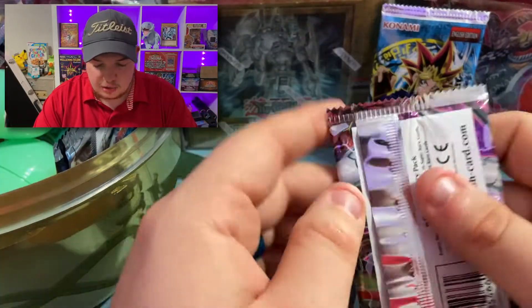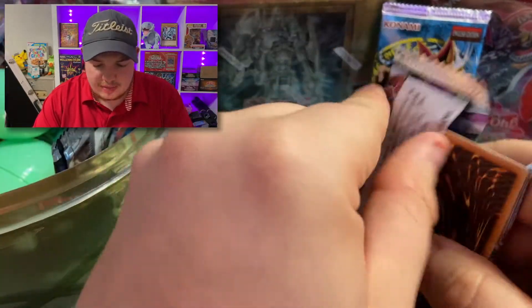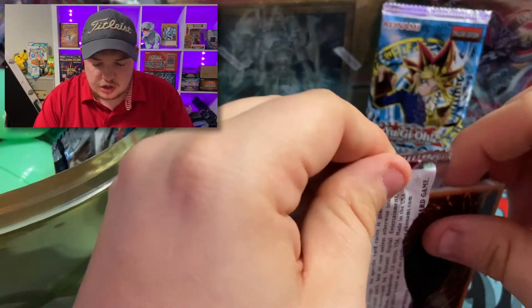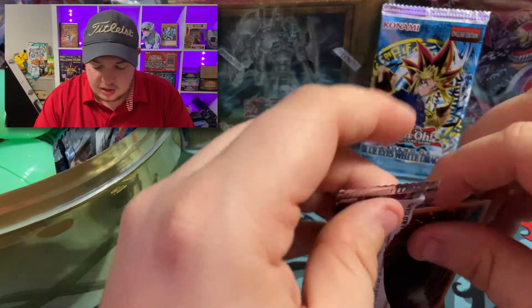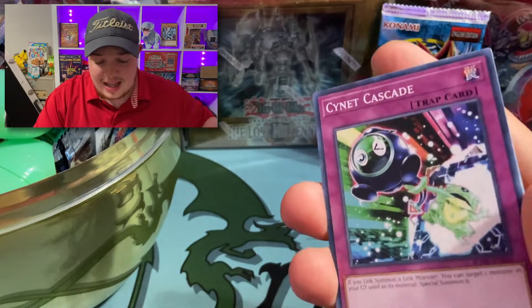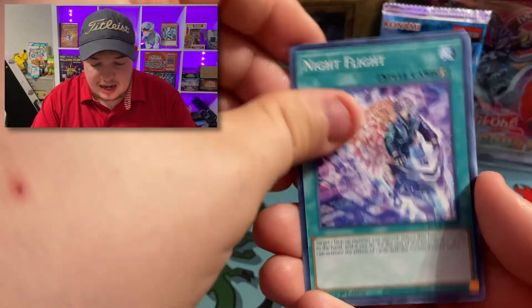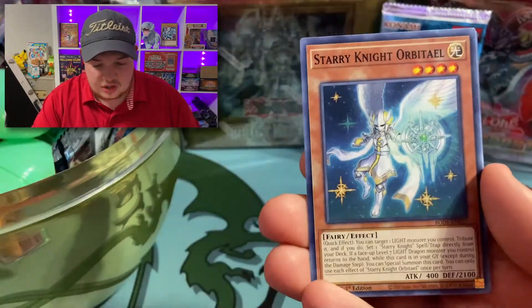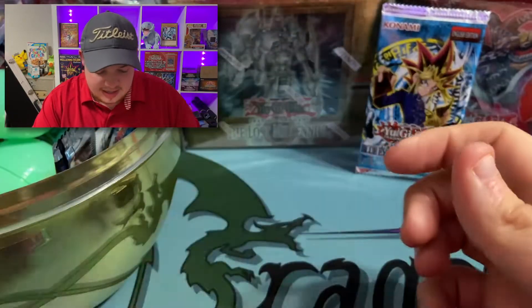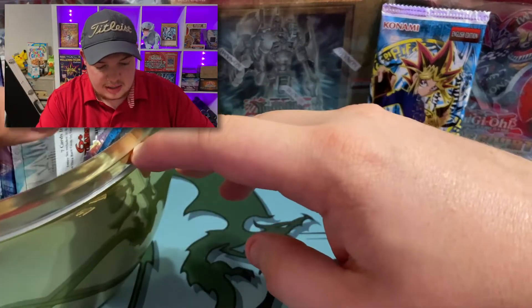Let's go into this Burst of Destiny. We've been searching for that Starlight Stratos and still have not found it. Let's see if we can find it right here, right now. We got Magic Key, Battle Sonic Tracker, Night Flight, and a Flagship. We haven't been getting anything crazy — we need some crazy pulls.